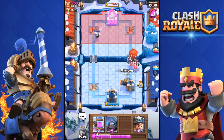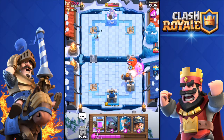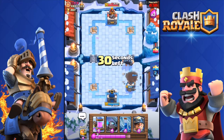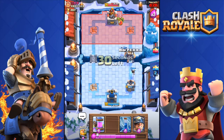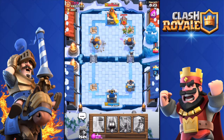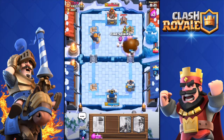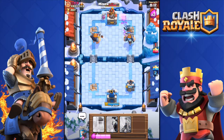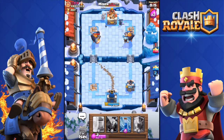I'm going to throw those Fire Spirits again - he's going to Zap them I suppose. I'm going to throw the Ice Wizard as well. Take out his Balloon. He has damaged my tower, but not a big deal - I'm winning two to one. I'm going to push for the three crown. He's deploying the Cannon to distract my Royal Giant, but I'm going to get the three crown.